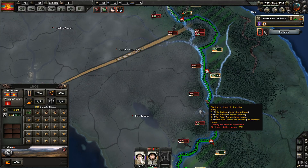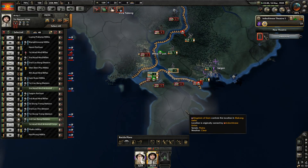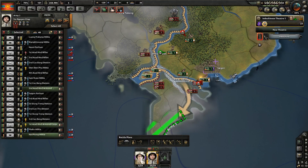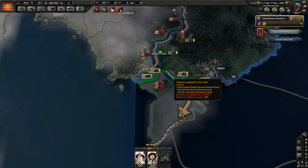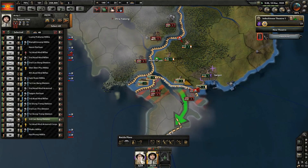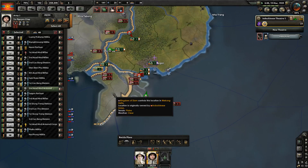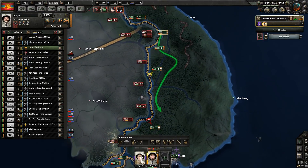Welcome back everyone to Indochina. In this part, we shall hopefully get rid of these Siamese pests that are hounding us — and yeah, it should be doable. Our main objective right now is going to be trying to get these guys in the pocket to stay in the pocket, continue to surround them, and hold the south, because that's kind of the key.